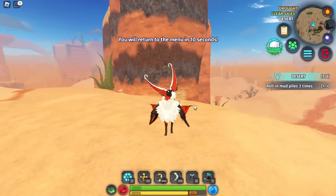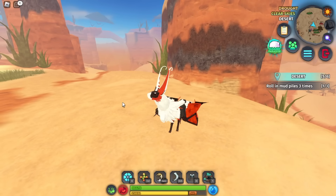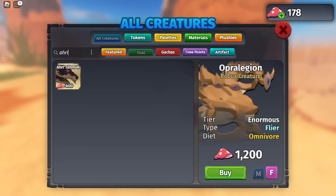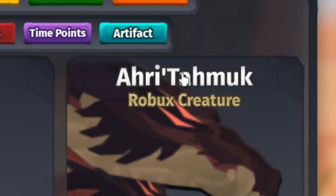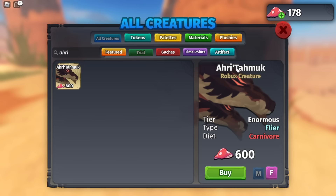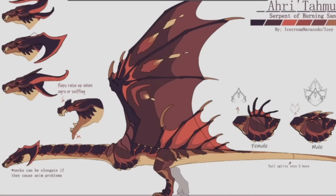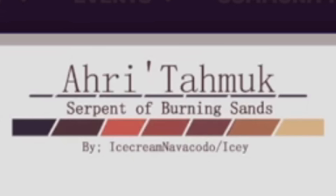I've been looking forward to a very specific creature. If this thing actually means nothing, I don't even know what to do anymore. There's no way this whole name means nothing, right? I really didn't find anything except the concept art says 'Serpent of Burning Sands,' so that's probably what it means in some very weird language.